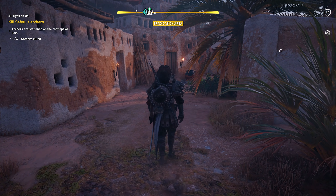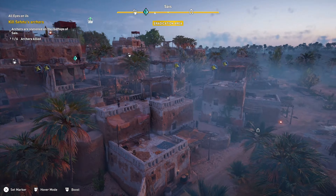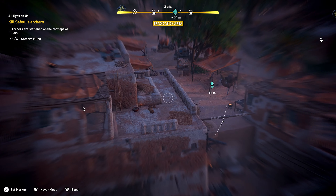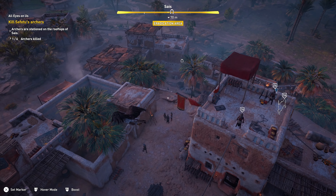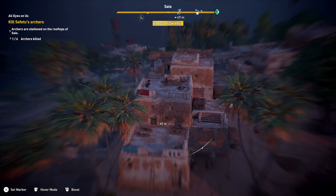Hello everyone and welcome to our Assassin's Creed Origins Let's Play. Today we continue our journey with all eyes on us. Let's start things off by doing a little bit of reconnaissance here. It does look like we have already killed one of the archers without even starting the mission, so definitely a little bit of an issue there — but nonetheless we still have five other archers to throw off towers or shoot with arrows. All the fun stuff, so it should be a really enjoyable experience.